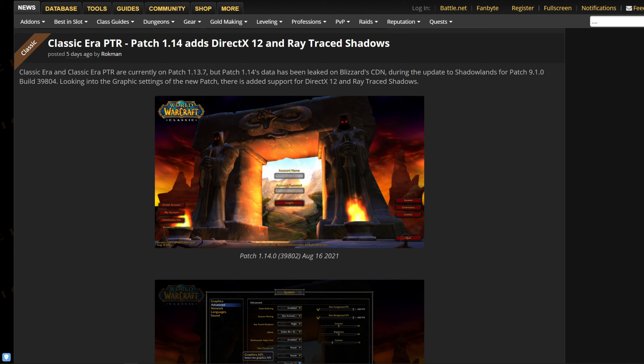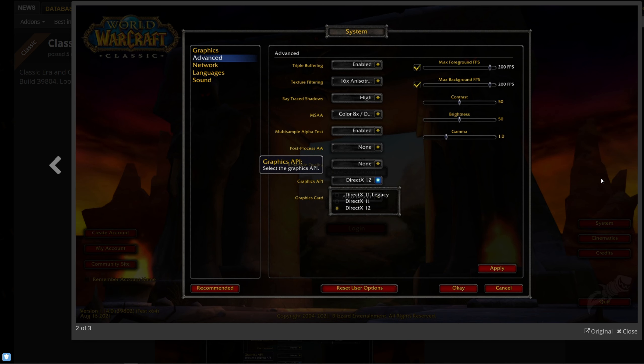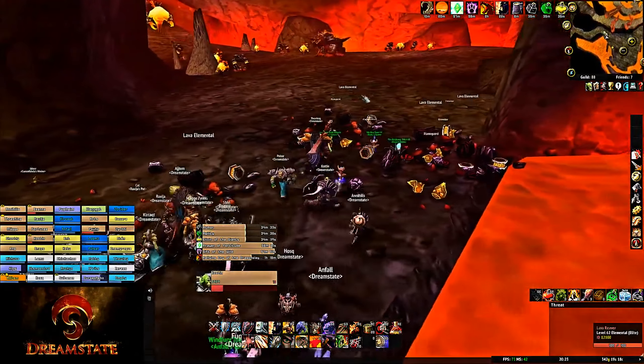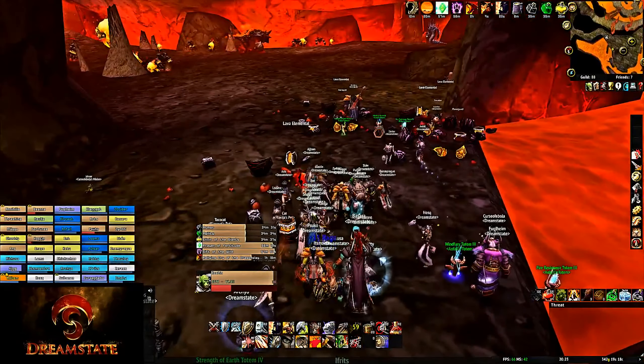Although the Classic Era and Classic Era PTR are on the 1.14 patch, Patch 1.14's data has been leaked on Blizzard CDN during the update to Shadowlands for 9.1. Looking into the graphics settings, we have DirectX 12 and Ray Traced Shadows, and if we open this, this pretty much is Shadowlands. What does this mean? It means that Blizzard is updating the Classic Client to the Shadowlands level.